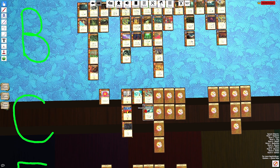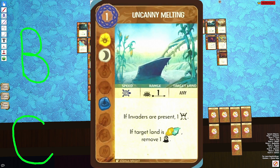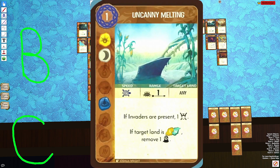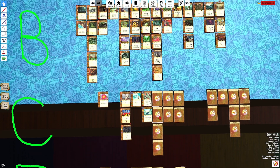Uncanny Melting is similar to the B-tier Blight Removal cards, but has worse elements than those, and there is no extra effect — the extra effect is just a single fear. So it lands firmly in C tier.